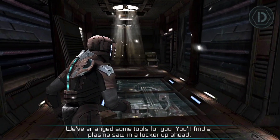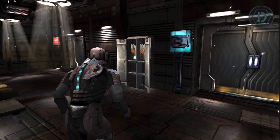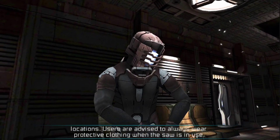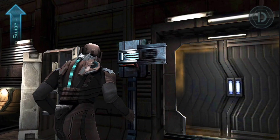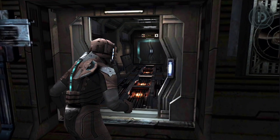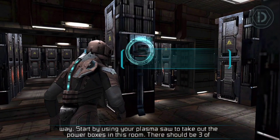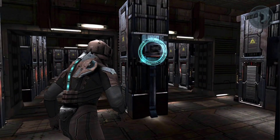We've arranged some tools for you. You'll find a plasma saw in a locker up ahead. The SHB-1 plasma saw is designed for dissection of heavy-duty materials in both on- and off-site locations. Users are advised to always wear protective clothing when the saw is in use. Now let's get started. What we're doing here is vital to the cause. Start by using your plasma saw to take out the power boxes in this room — there should be three of them.